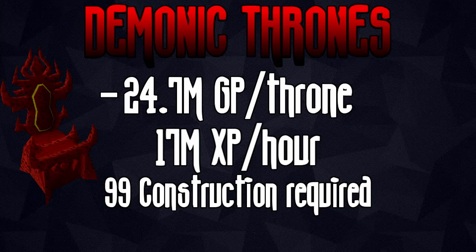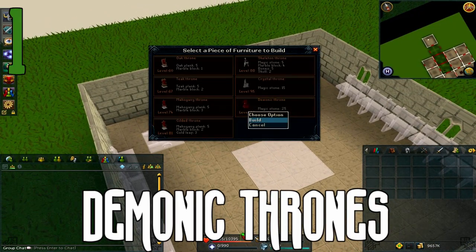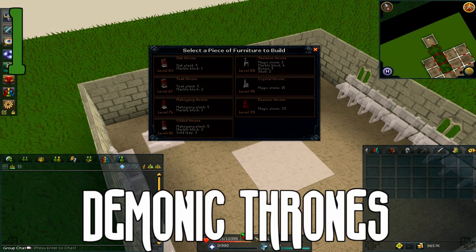The number one fastest way of training any skill in the entire game is Demonic Thrones at 17 million construction XP per hour. I can safely say no one is ever going to train this way because it costs about 200 billion GP to reach 200 mil construction by training this way. However, if you did, it would only take about 15 hours to go from 99 construction to 200 million, which is just crazy. Demonic Thrones cost a fortune — about 24 million GP just to make one — and then you have to make a lot of those to gain a large amount of XP. But there is no way to train faster without bonus XP factored in.